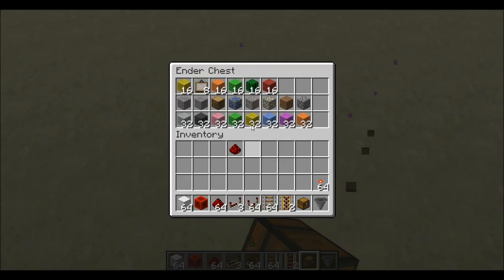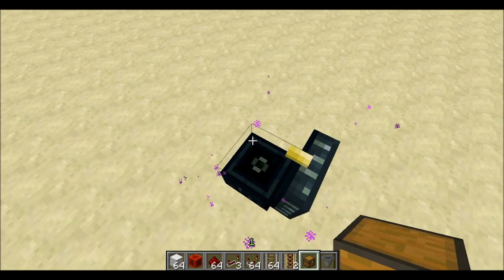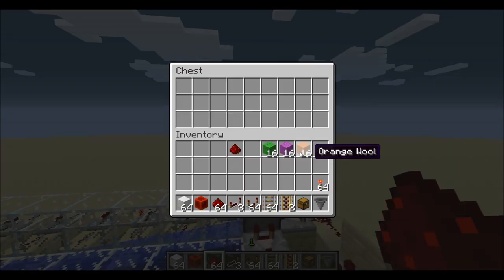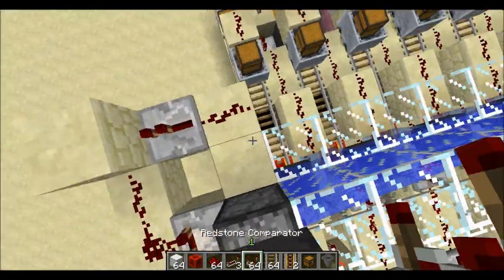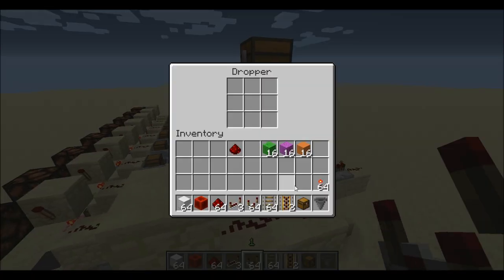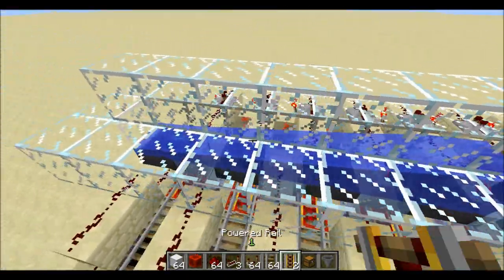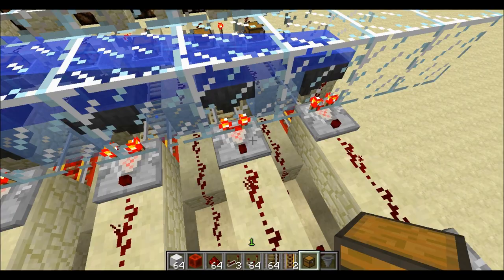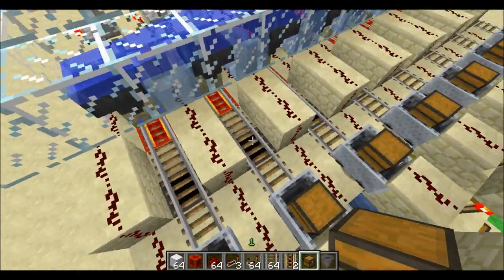Let's grab some wool and come over to this one and put the wool in. Once you put this in, it will go through the hopper into the dropper. The comparator will detect if there's any items in the dropper and send a pulse to it, which will spit it out into the water stream. It will go over the hopper, go into the hopper, and this comparator back here will detect if there's more than a certain number of items in it. It will light up the next piece of redstone, which will then call for the cart. The cart will go pick up one item and come back.